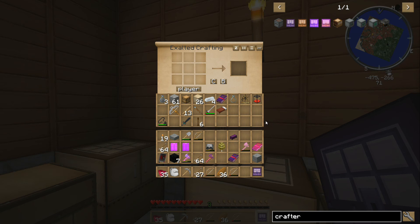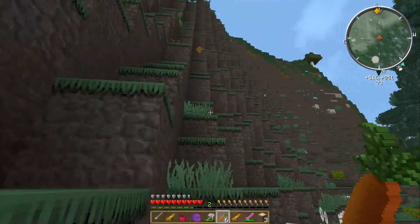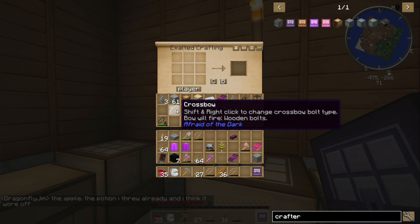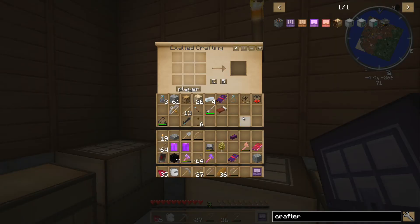Oh my god. What? I made a new exalted crafter and it has everything that was in my other exalted crafter! Oh wow. So I have my telescope back, I have my sextant, I have my astral silver sword and my four astral ingots. I have my ender sword. I have the Afraid of the Dark crossbow. So that means the only things I really miss are my broom and my awesome bow.